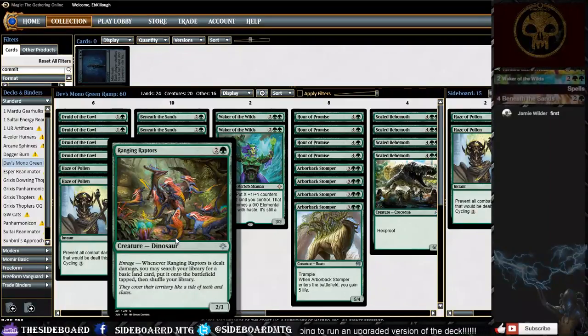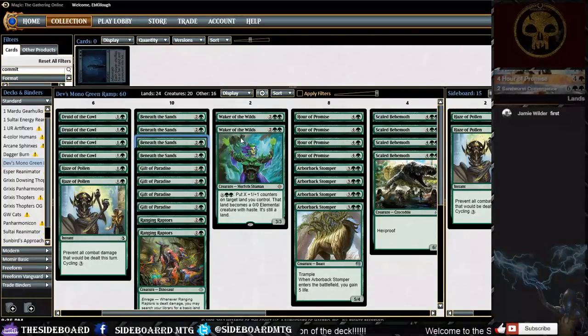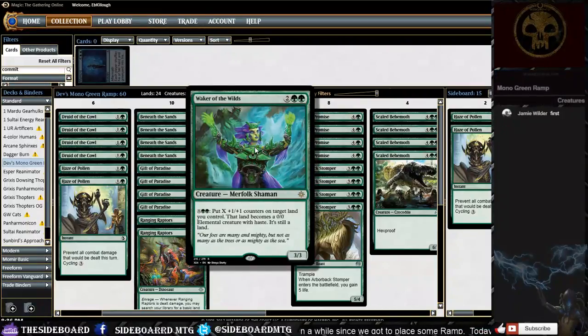We have a couple copies of Ranging Raptors. Against any deck with red removal you'll want to prioritize getting this down, because even if it gets removed it still functions like a Beneath the Sands — you stop some damage, remove a card from their hand, and get an extra land on the battlefield. There will also be times where it's just incredible, chipping in for two or them blocking with tokens. The floor on it is a Fatal Push where we get nothing — that's bad — but most of the time it will at least get a land off something like an Abrade.